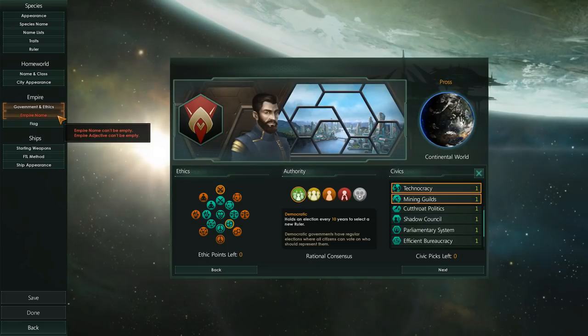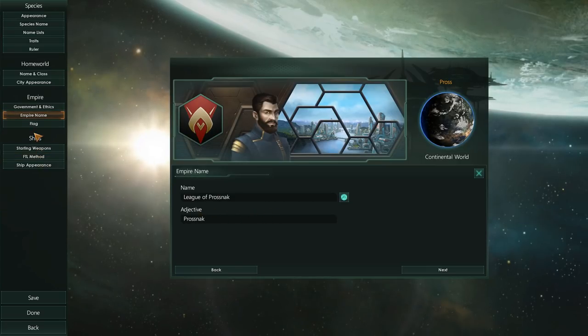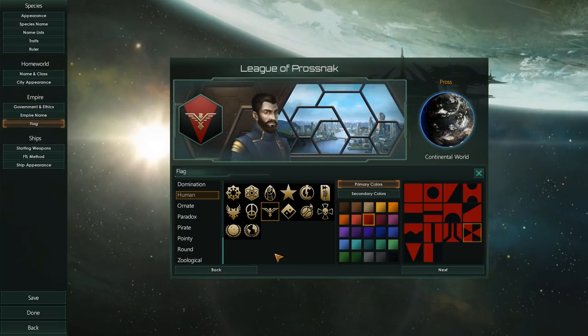That is effectively it when it comes to our species generation. We can generate an empire — the League of Proznak — it's generally based around the species name. We add a cool flag. Of course, there are tons of mods available for this. Let's just grab something simple like this.